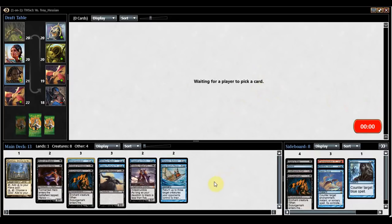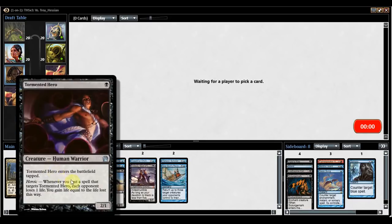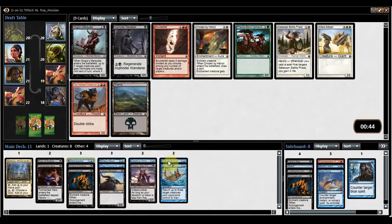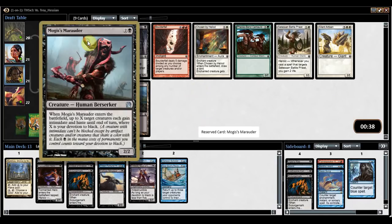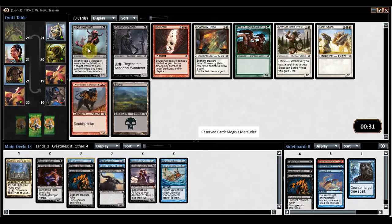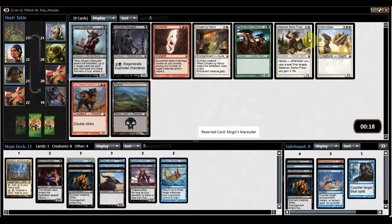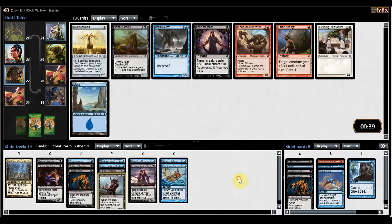Getting it up to 4 toughness is nice, especially when this set has Lightning Strike at common. Kind of a hodgepodge right now — we need some ways to close out games, we need some mid-game flyers. Probably should have picked up that Vaporkin over maybe Horizon Scholar, but Horizon Scholar beats pretty hard. Mogus Marauder is a good way to push in the game — I believe it gives X creatures Intimidate and Haste, where X is your Devotion to Black. Even if it comes down and it's just a 2-2 Intimidate with Haste, that's fine, and then some other creatures with Intimidate can help push in the win. I still really don't like that Wanderer.